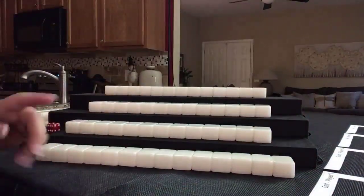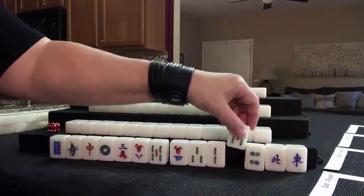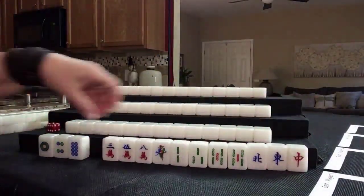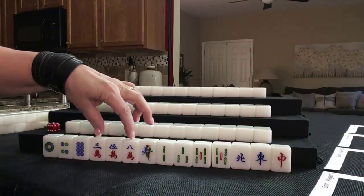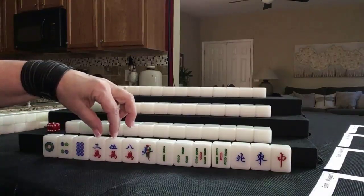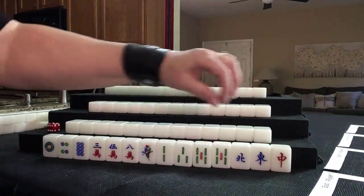Everybody has their tiles. Let's see what we can do for Player 1, also known as East. We have 3 dots: 1, 4, 8 — isolated. We have 3 cracks: 3, 5, 8. There's a potential chi or chow. Then we have 5 bams with a pair and a chi. Then we have single honors.